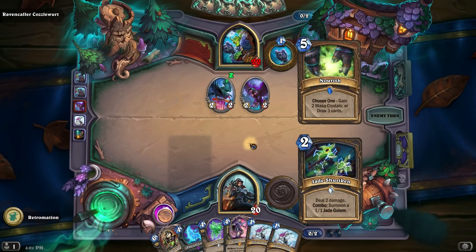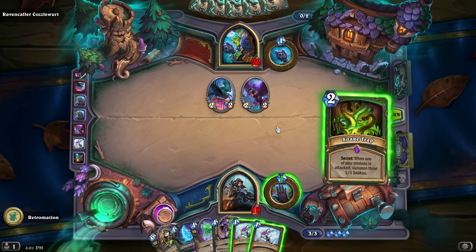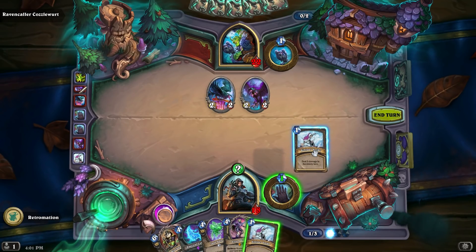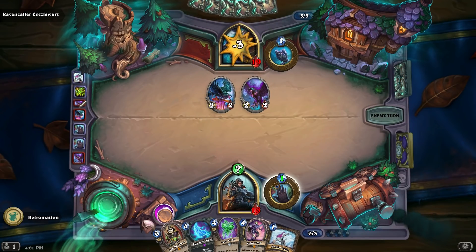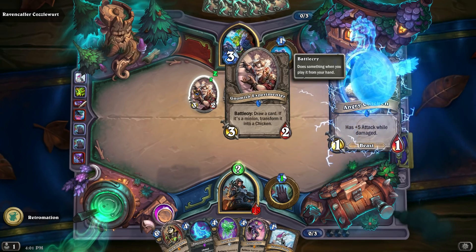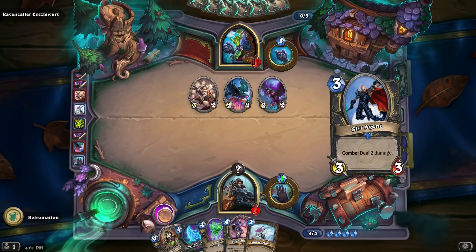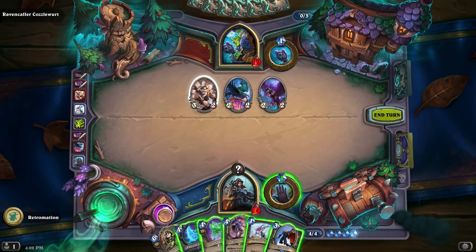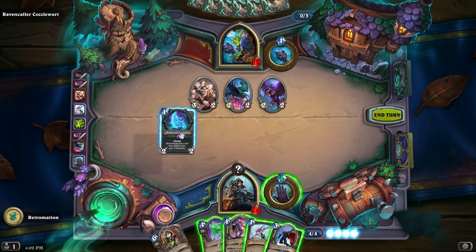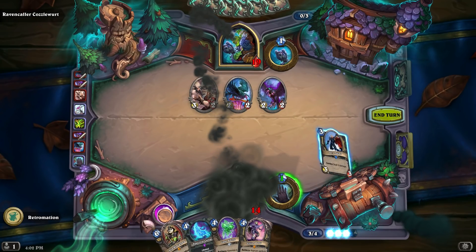I'm gonna draw something we can play. Give me that shuriken — that'd be a prime draw. We don't have a minion, this is not going great. Probably should have mulliganed my starting hand pretty heavily. Draw a card, if it's a minion transform it into a chicken — angry chicken into a normal chicken. Okay, here we go. Replace spells in your hand with random ones from it — that'd be really fun if we had a full hand of sinister strikes and swapped them. Life steal whenever you play a card from another class. Let's just do this.